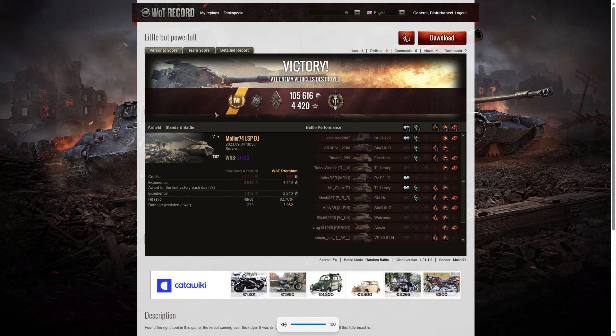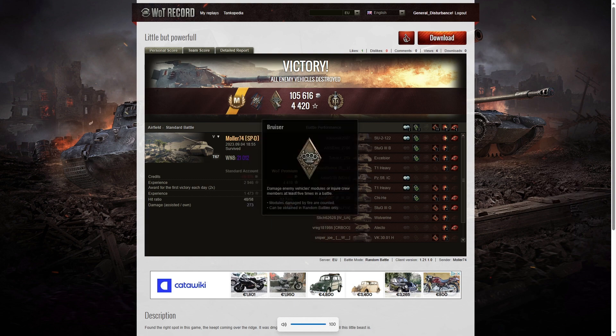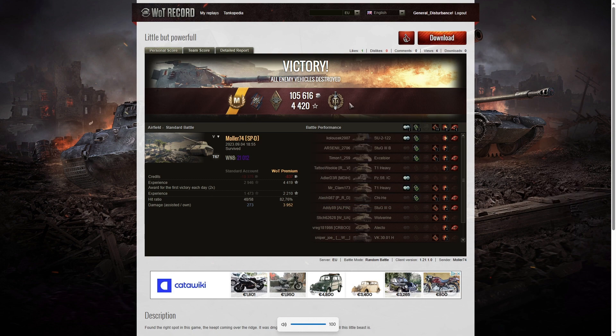Here are the end of battle results. That was an ace tanker for Muller 74 in the T-67. He got a 5 for effect for doing more damage than the hit points of his own vehicle. He got a Bruiser medal for getting at least five critical hits — in fact he got 11. He also got a Top Gun for getting at least six kills, but there's no high calibre, even though he did the highest damage in the game.